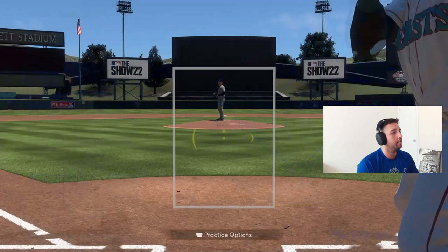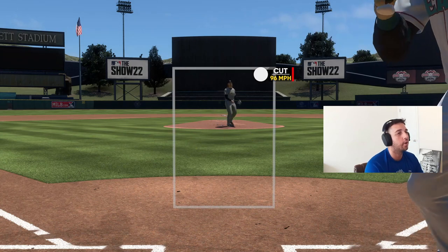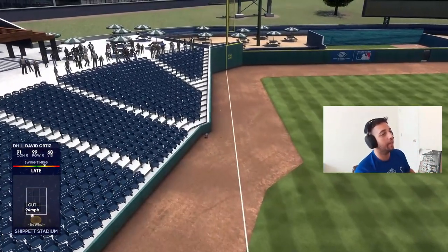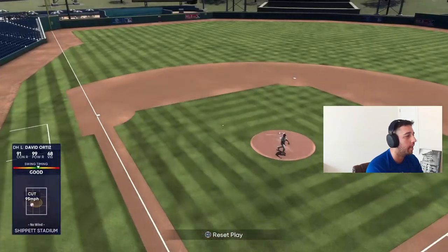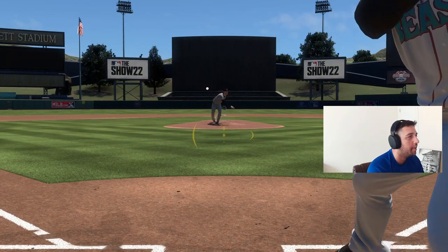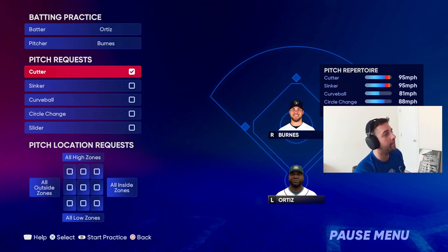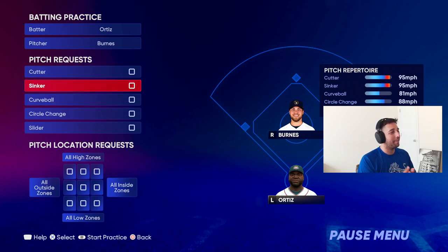Once you start feeling confident in these cutters, start facing it without zone restrictions - now it throws balls and strikes. Even though you know the cutter is coming, you don't know where, so it's still not easy because of the pitch speed sliders. You still have to react very quickly. This cutter is the toughest pitch in my opinion from a righty pitcher to a lefty hitter - and a lefty pitcher to a righty hitter. Sliders and slurves are the two hardest off-speed pitches to hit.